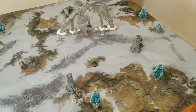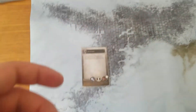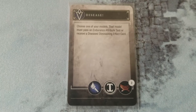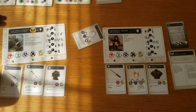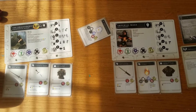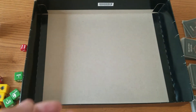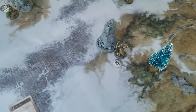We draw an event card and get Disease — choose one of your models, that model must pass an Endurance attribute test or receive a Disease Diminishing Effect card. I'll go with the Dragonborn. Endurance attribute test — she succeeds. She is not diseased. Two adversaries have spawned in at the end of turn two.